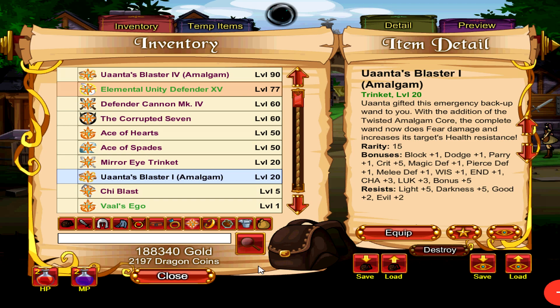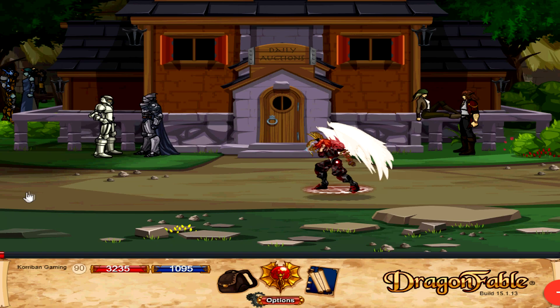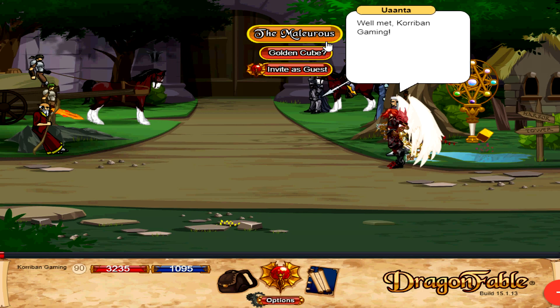The first Trinket I want to talk about is the Uanta's Blaster 1 Amalgam Trinket. This is the best in slot Trinket for non-DA players. If you are a DA player, you can skip through this entirely because there will be way better Trinkets later on in the video. For non-DA players, this is what you want to get, and in order to get this you will need to have completed the Malerius storyline.